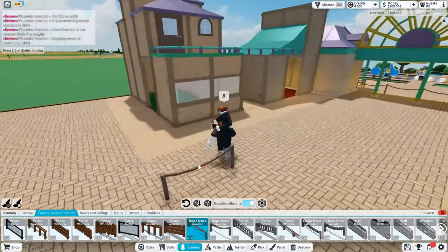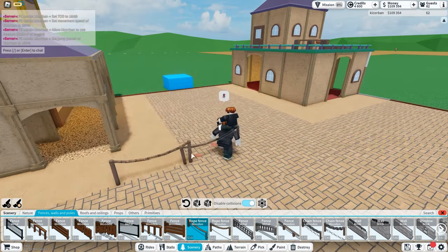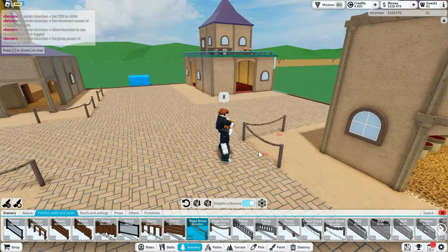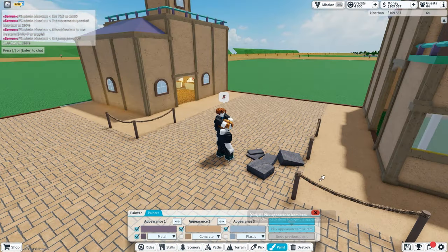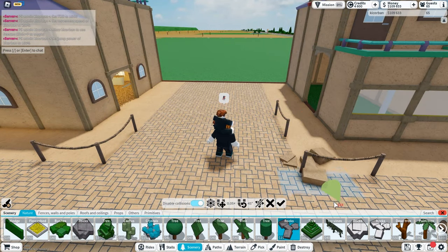The first thing I'm going to do is put some of these rope fences around just to add some depth into the middle of the streets, because it is quite plain with nothing there. I think that looks really good. So now I'm just going to add a couple of rocks around just to add some imperfections to the place.